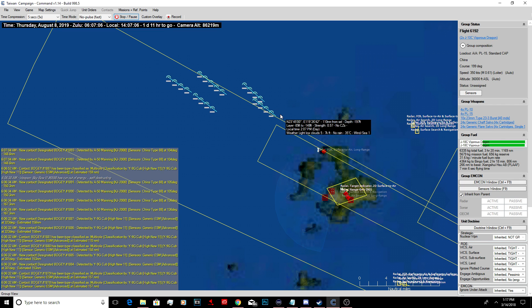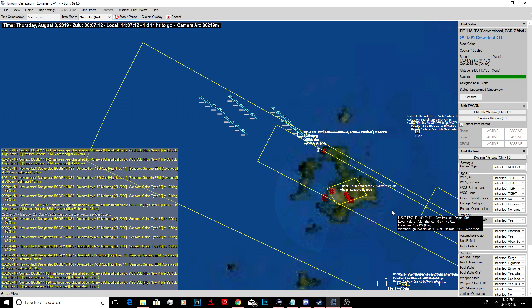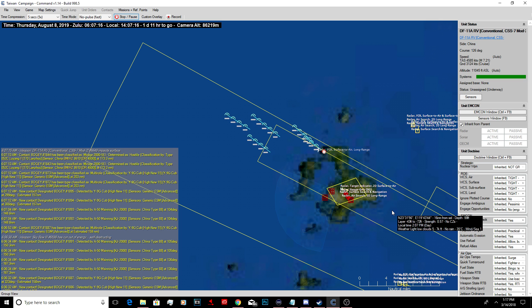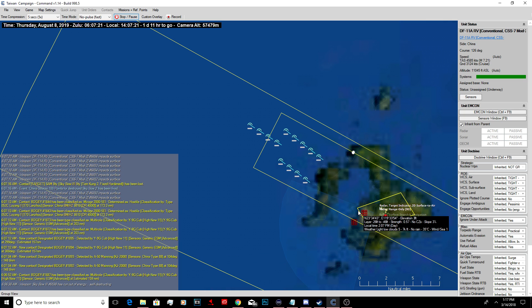Looks like we've got a few bogeys over in that area. I want to see if these things make it through. There's another radar - a mobile radar here. I think it's a Patriot battery and that's why it's moving around so much. Since these are re-entry vehicles - no, these are the conventionals - they're still fast re-entry vehicles. They're cruising pretty hard. There goes the Skybow - murdered. I overkilled it.